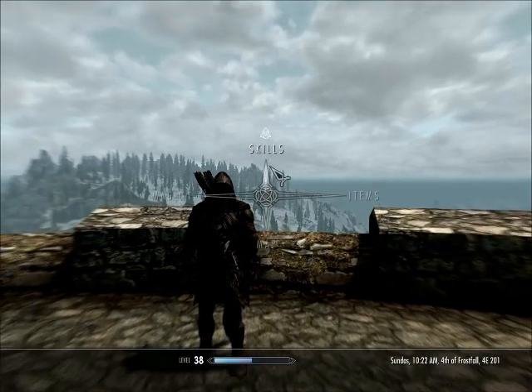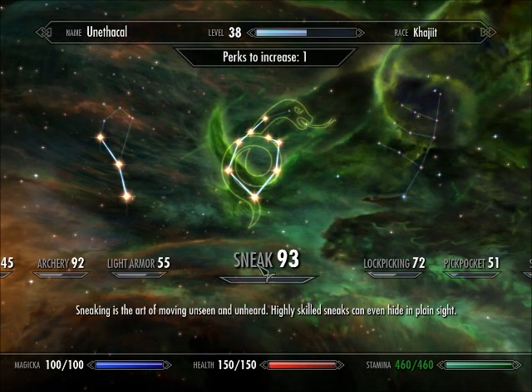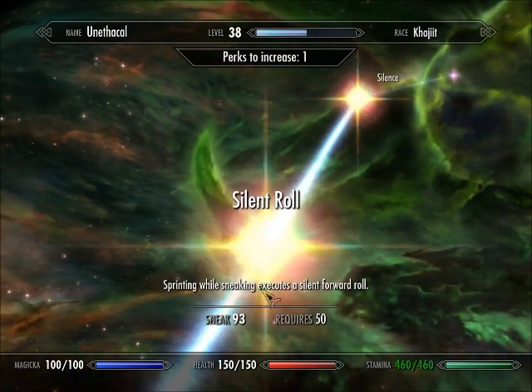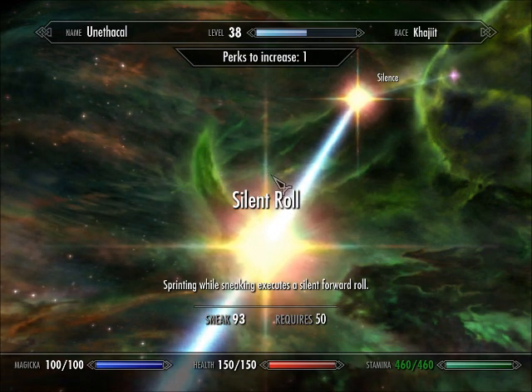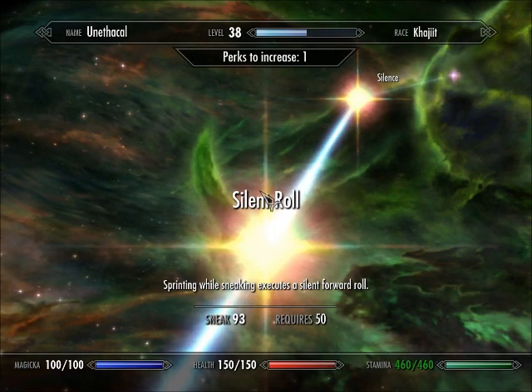First things first, open up your skill menu and in your sneak tree there is a perk — it's somewhat to the top — called Silent Roll. It requires 50 sneak, and it simply states that sprinting while sneaking executes a silent forward roll.